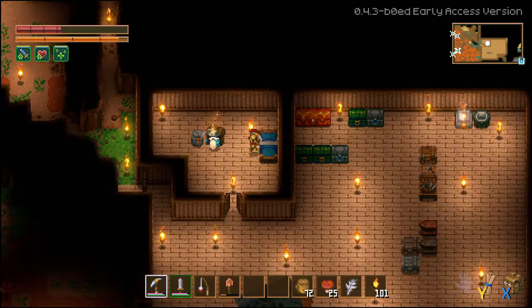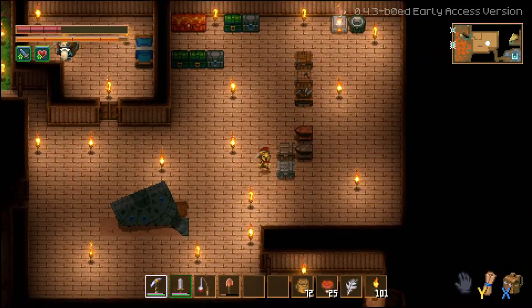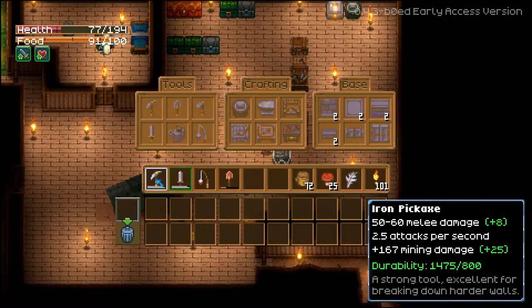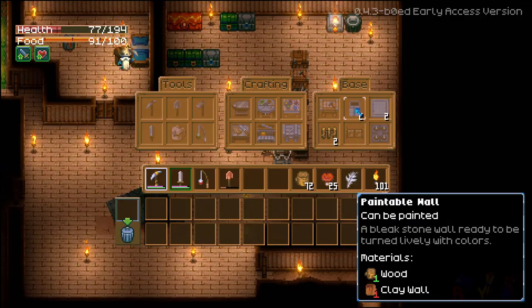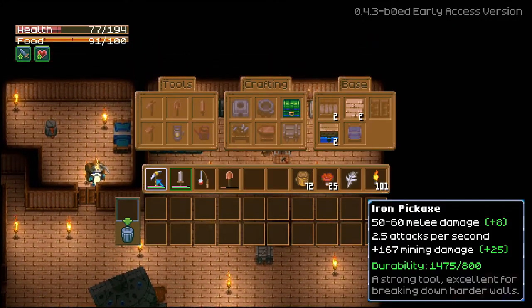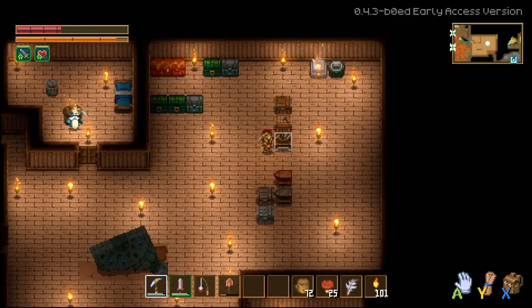There's one minor problem I have with this game: every metal has its own crafting station, and every crafting station has a certain set of things it can craft. So if I want to craft stone base pieces I go here, other base pieces I go here, different base pieces I go here. If I want to craft something I have to find which table it goes to — it's not a huge deal, just a minor thing.